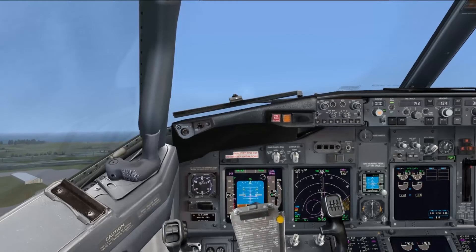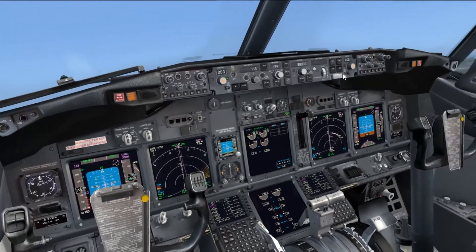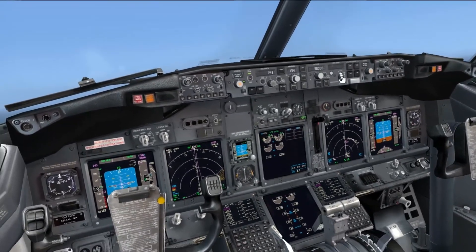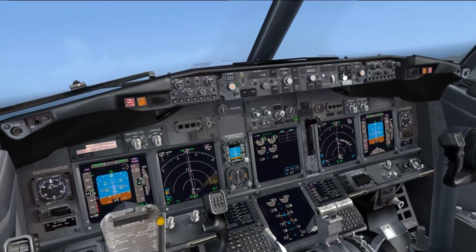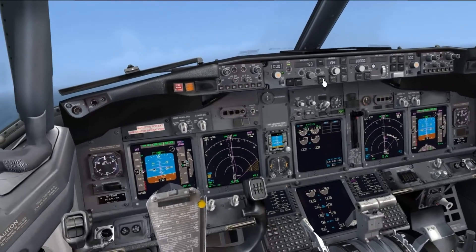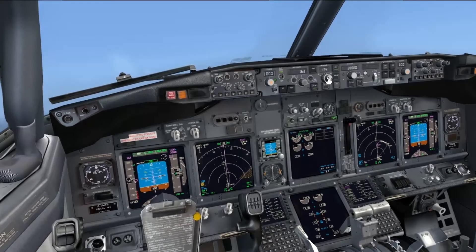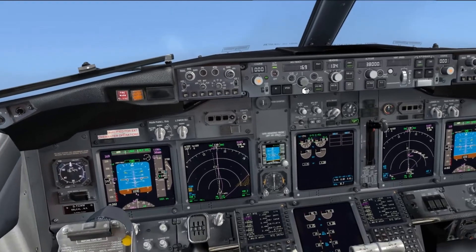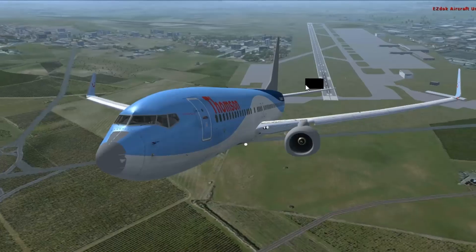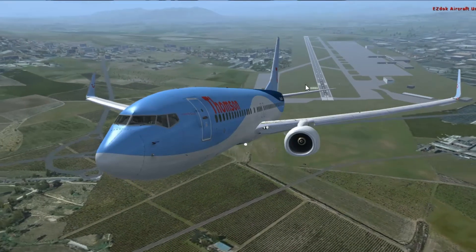Follow the flight director. Command A engaged. I'll just wait for the speed to get a little bit higher. Command A, you can now become engaged. Level change, or you can also have the LNAV as well. Ok then, we'll put the speed to flat 1 for the current time being. You can roughly see there — there's Malaga off behind us.